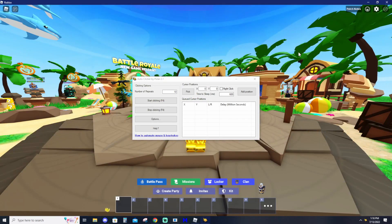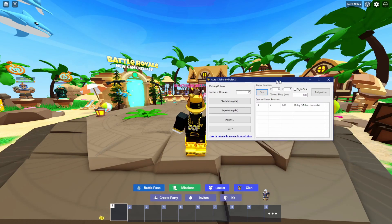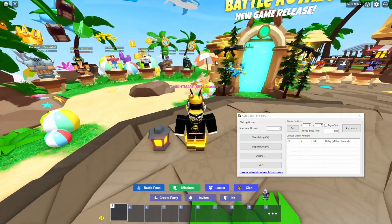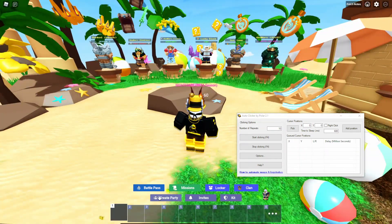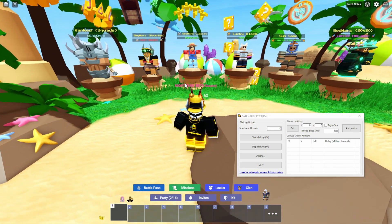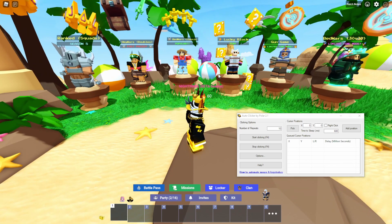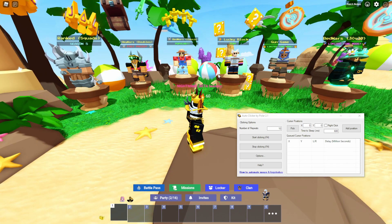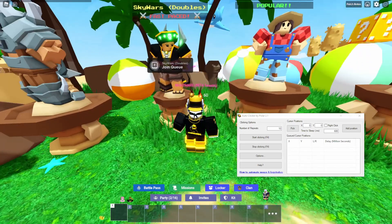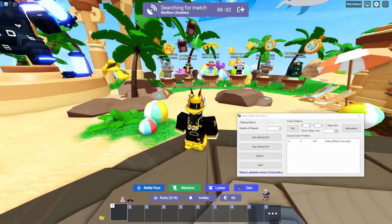We no longer need the browser so we can close it. We'll go back into Bedwars and this auto clicker will stay on your screen. Once you've got this you need to get yourself into a game. I'm getting my partner because I don't want to troll anybody's games — we're just gonna do doubles in Sky Wars for a quick example. But you could AFK theoretically any of these modes; the most popular one is 30v30 because it can give you some free wins.